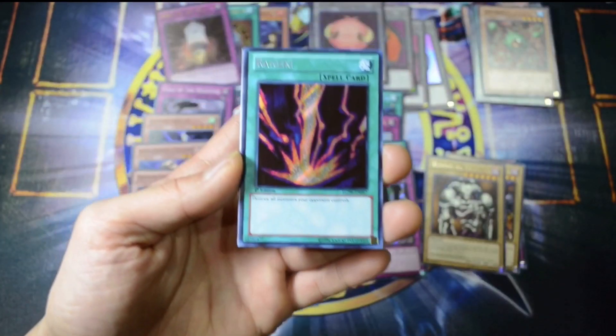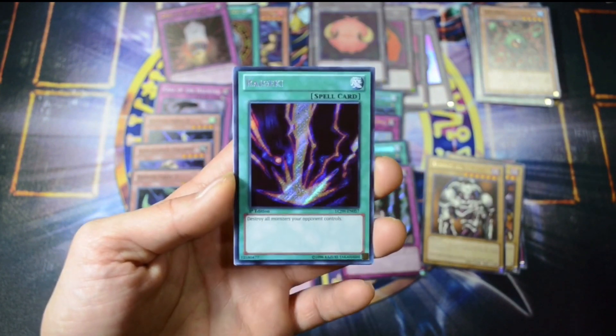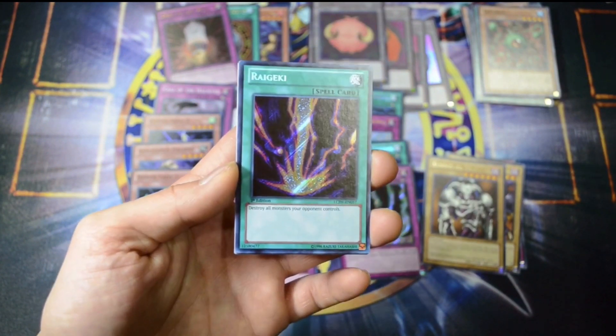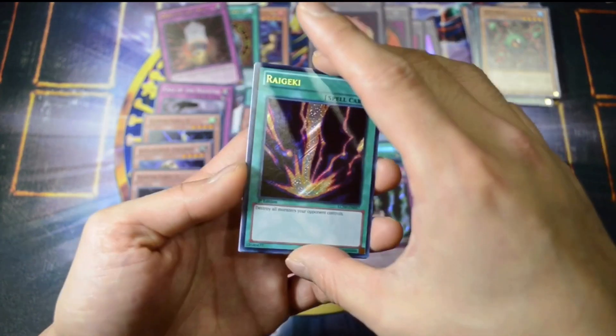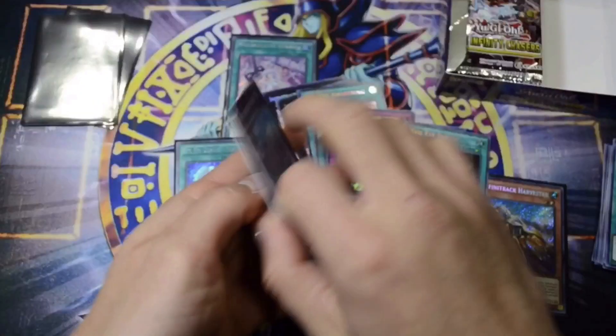Imperial Iron Wall. So that's our second one. And Raigeki. Destroy all monsters your opponent controls. Everybody should know this card by now. So that is really nice. Half of my values work.